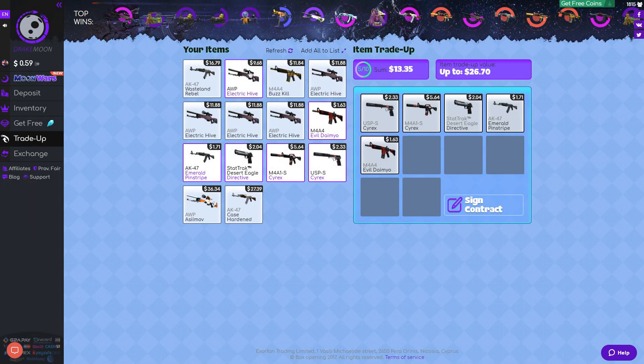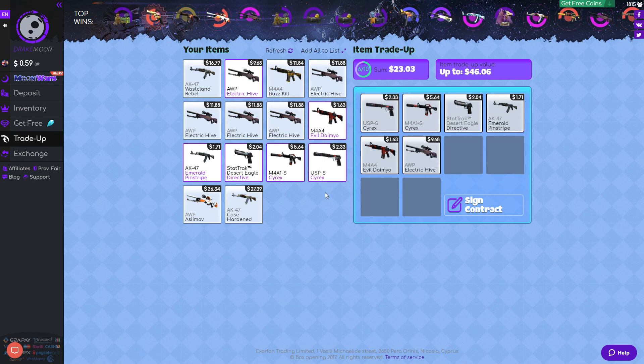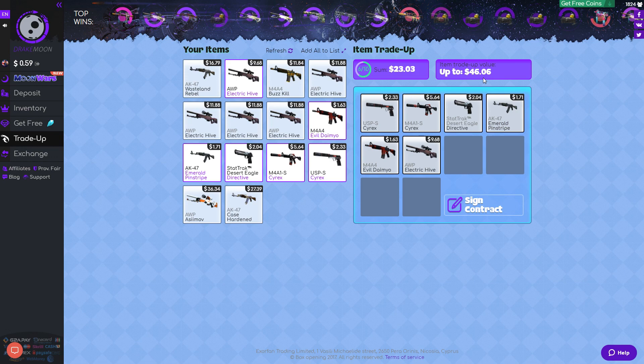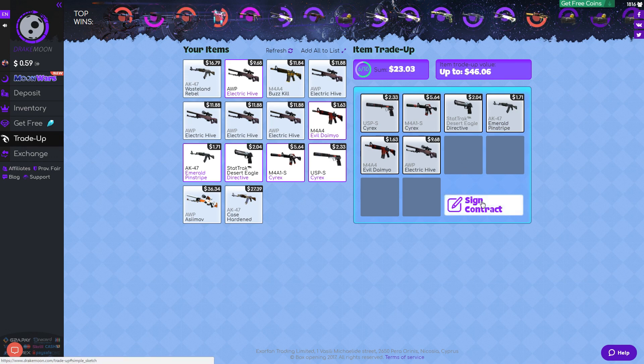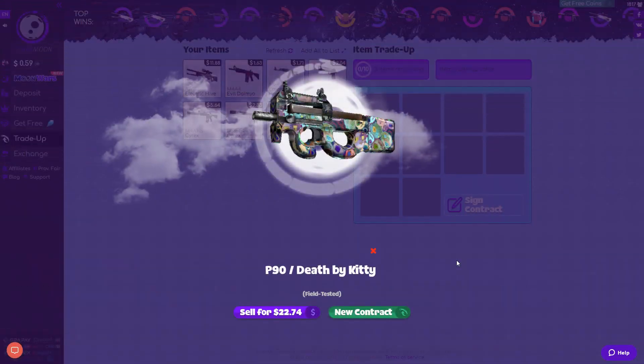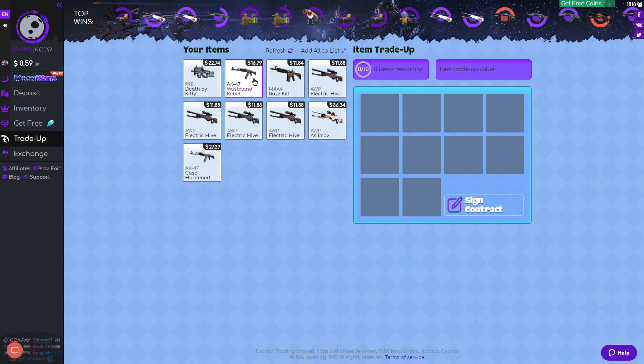Next we're going to trade up all these small ones we've got and this $9 one. $46 is what we can get; $23 is what we're putting in. Let's see what we get — $22! That is profit, that is profit!